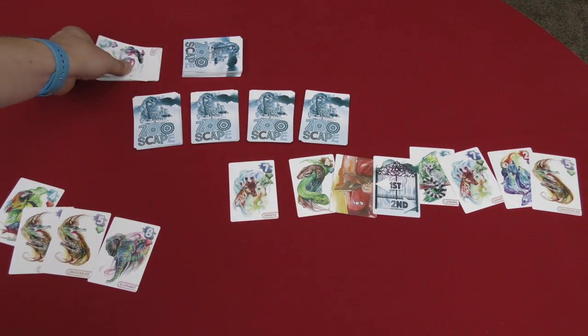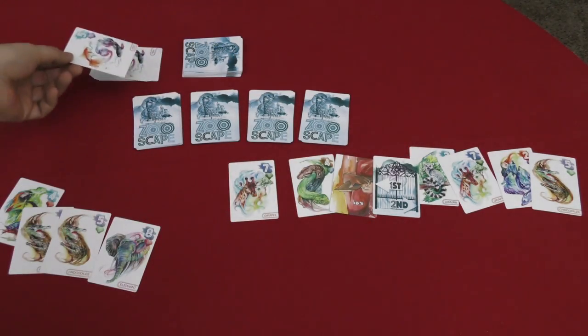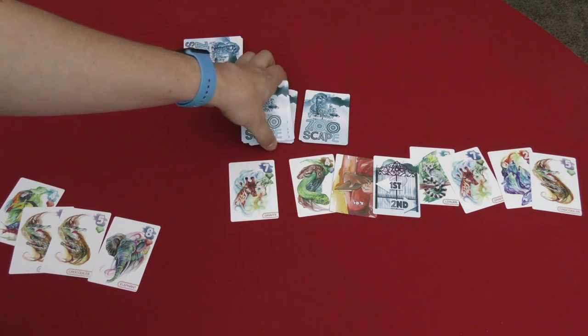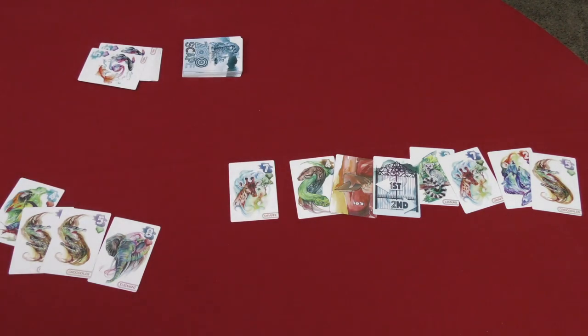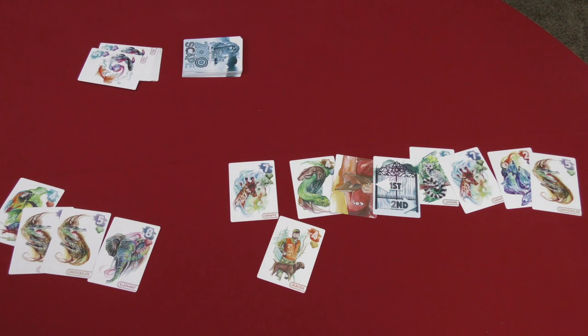You keep going until everyone has gotten something or until you can no longer split it. If there's only one card left, each player gets a fish card as compensation. That's essentially how the game plays — you do that for five rounds, pulling cards off the deck, trying not to get hunter cards because they are worth minus four points.